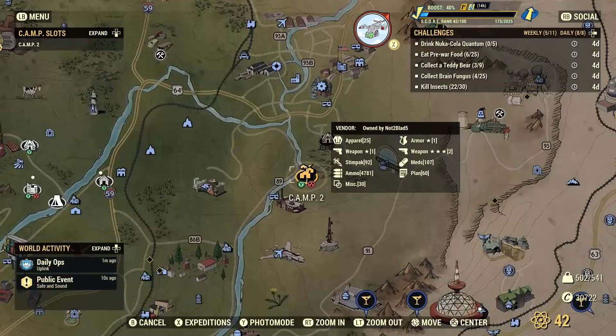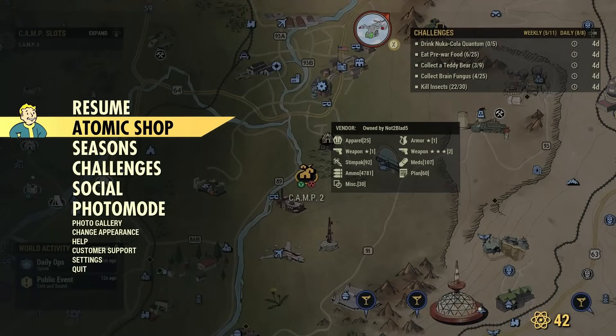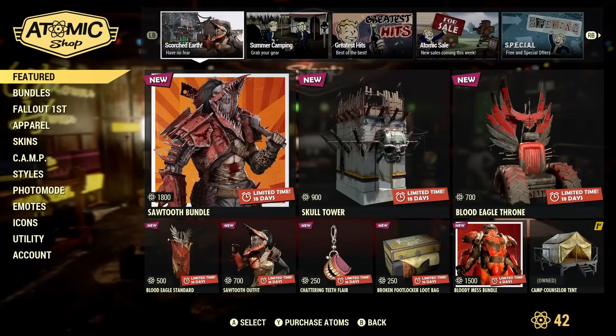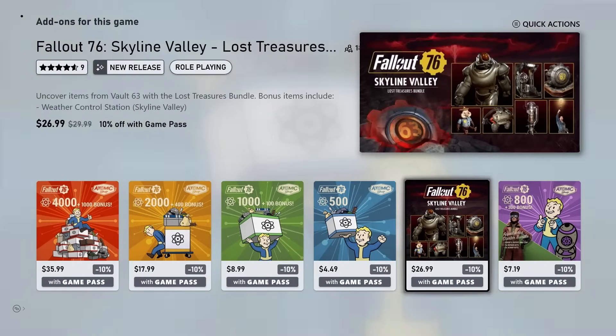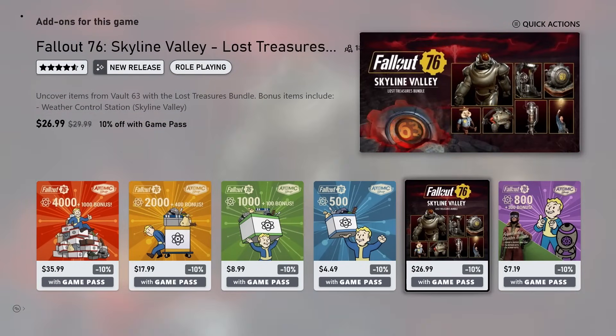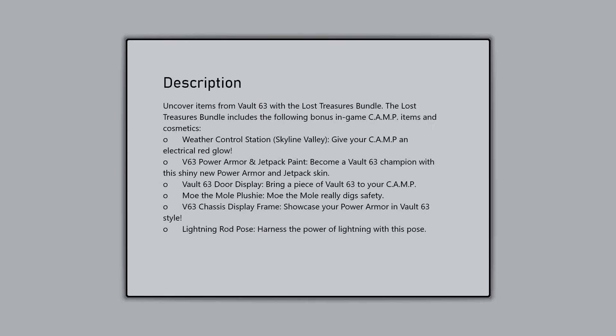The way you find this bundle is by going to your Atomic Shop, then where you would purchase Atoms — from there you're going to see it right here. It is going to be the Skyline Valley Lost Treasures Bundle, and it comes with a list of items.